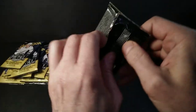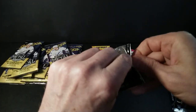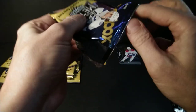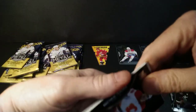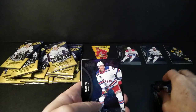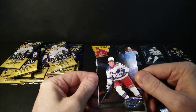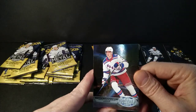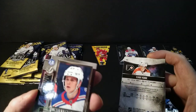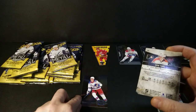Never underestimate the power of a Cheddar wheel — I actually have a cousin over in Ireland who makes cheddar cheese and some people pay a lot of money for it. Then we've got Matthew Tkachuk, Adam Fox, and here's our first retro design — Nils Lundqvist. The 97-98 design was always popular and was also in the 12-13 design and last year's too. Although Nils Lundqvist is a rookie, it doesn't say rookie on the retro cards.